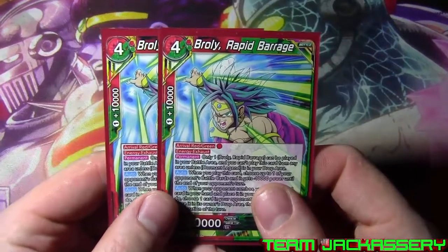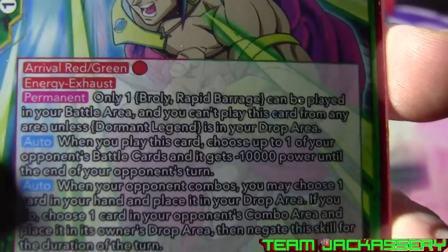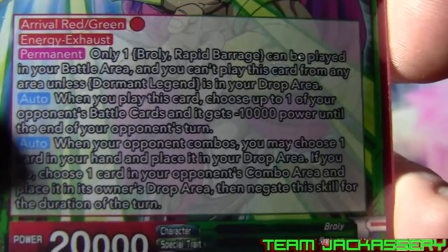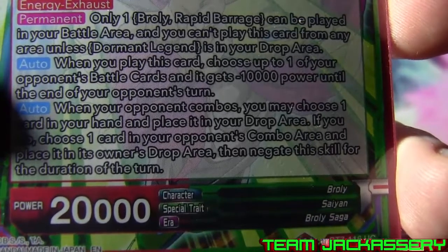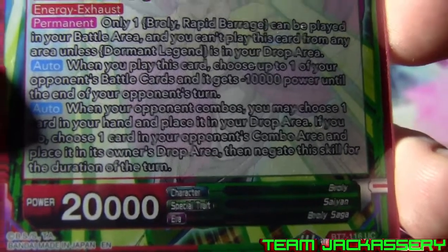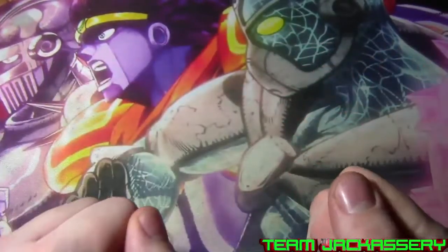Next, we run two copies of Broly Rapid Barrage. He is a four drop, 10,000 combo, 20,000 power, rival red/green by paying one red, energy exhaust. Permanent - only one Broly Rapid Barrage can be in your battle area and you can't play copies unless Dormant Potential is in your drop area. When you play this card, choose up to one of your opponent's battle cards and it gets negative 10,000 power until the end of your opponent's turn. When your opponent combos, you may choose one card in your hand and place it in the drop area - if you do, choose one card in your opponent's combo, place it in the owner's drop area, and negate the skill for the duration of the turn. So just wiping out your opponent's combo and negativing some stuff - basic Broly stuff.